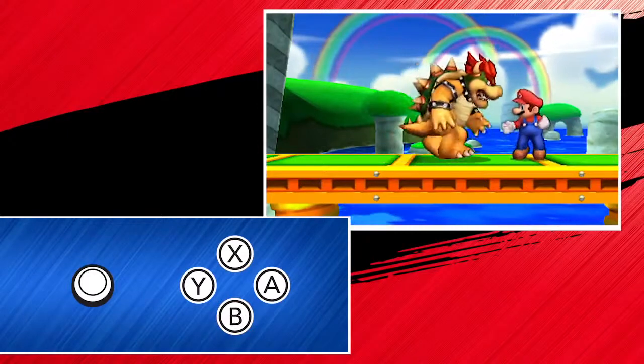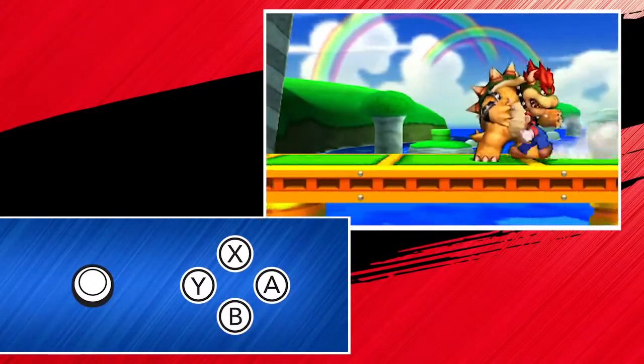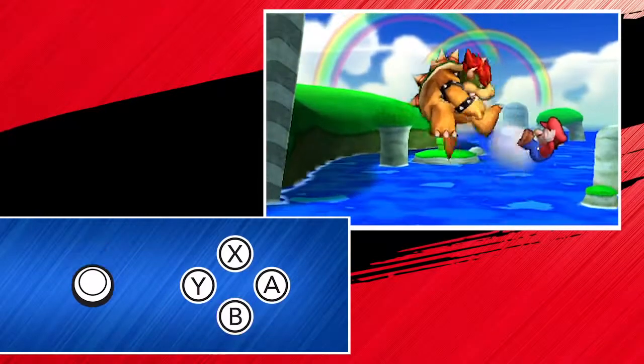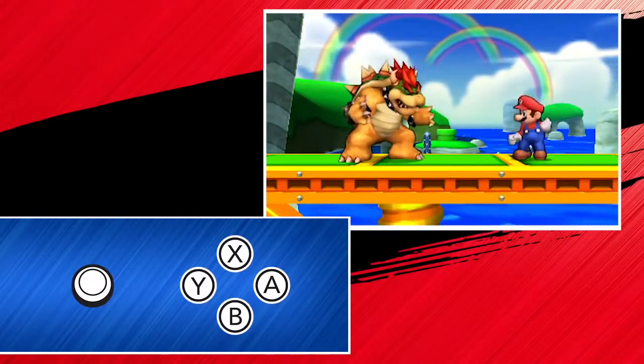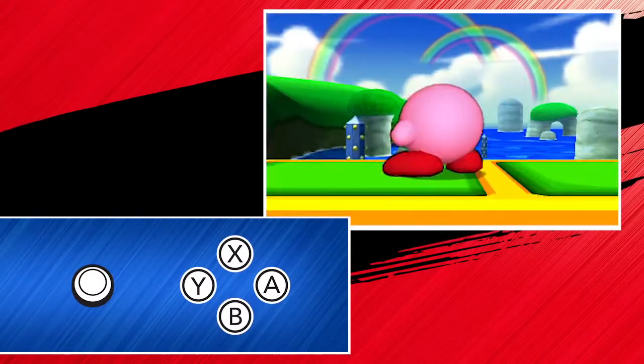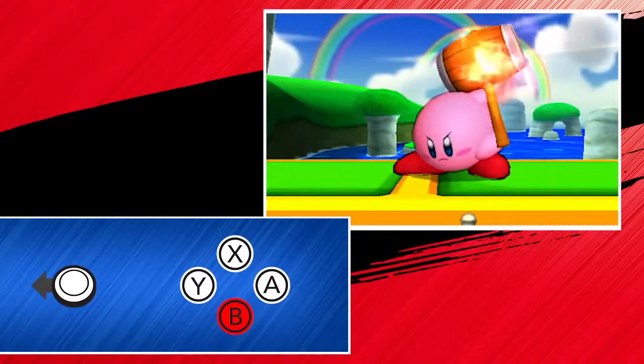Press B and slide the circle pad to the side to bust out this attack. Or slide it down to do this. Or slide it up to attack upward and launch yourself into the air. And by holding down some of these combinations, you can even charge up some attacks. Press B, slide the circle pad to the side and let Kirby's flaming hammer flip charge up.